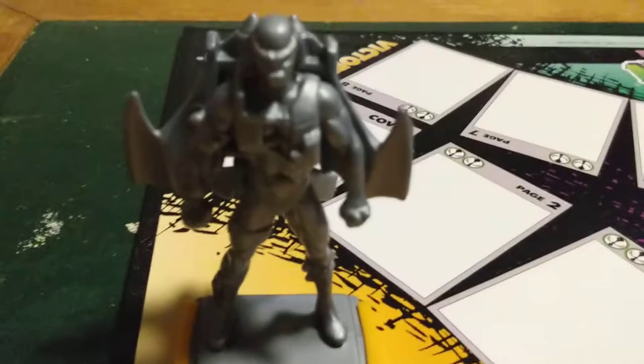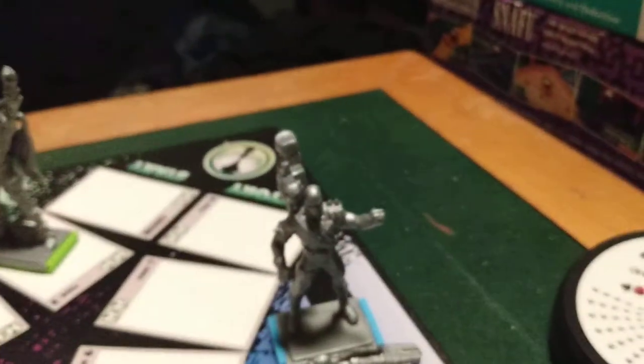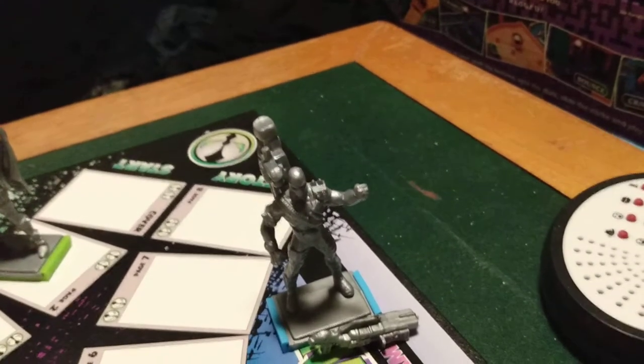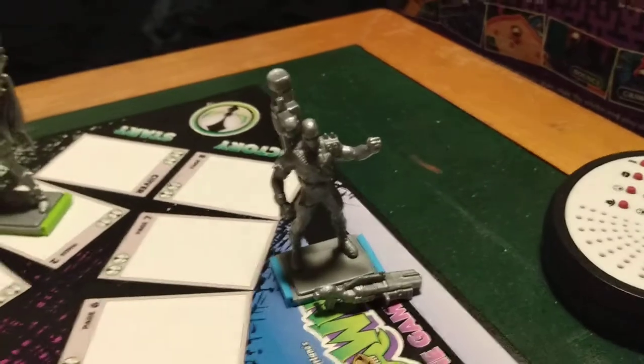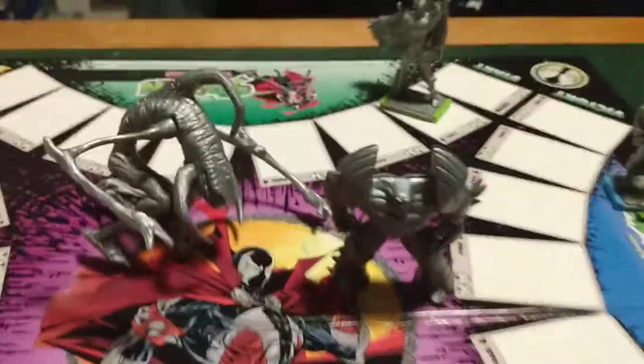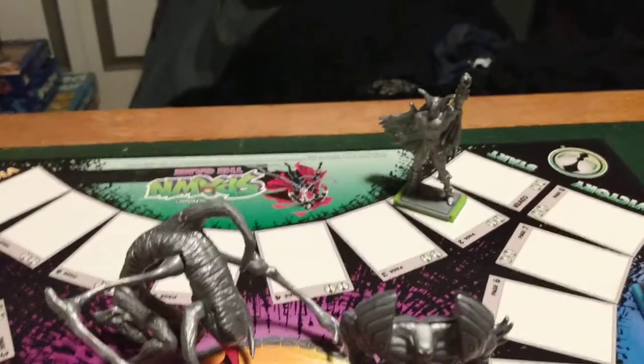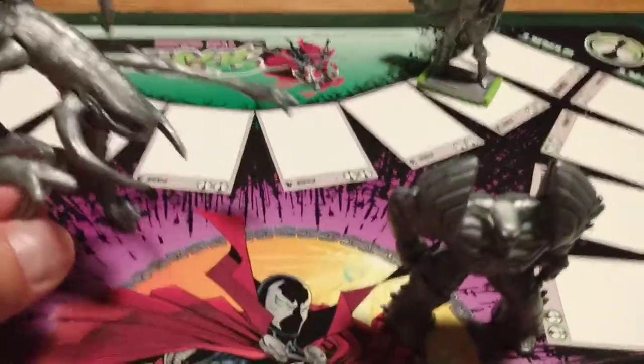Then you're going to get Pilot Spawn. And then you're going to get Commando Spawn — his gun keeps falling off his arms, so I just left it on the board there. You're also going to get the bad guys. You're going to get Violator and Overkill.